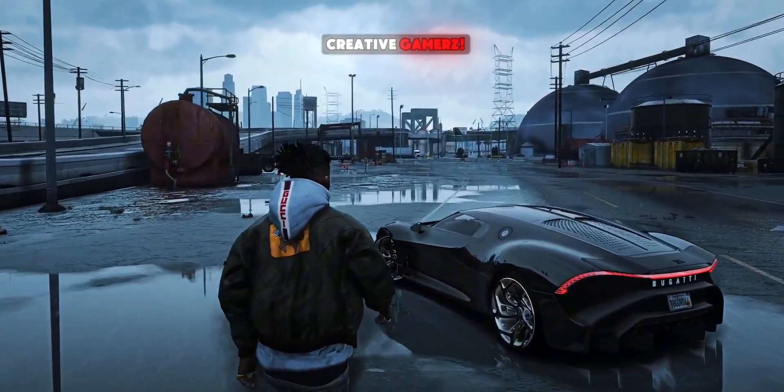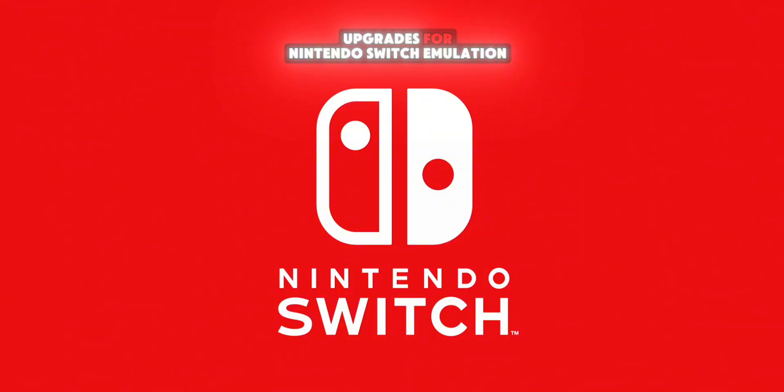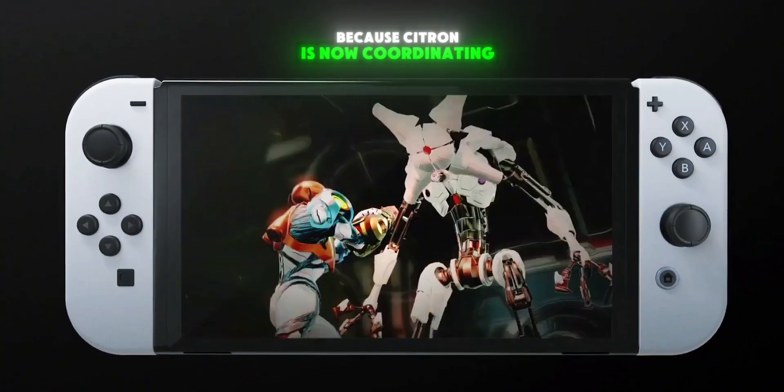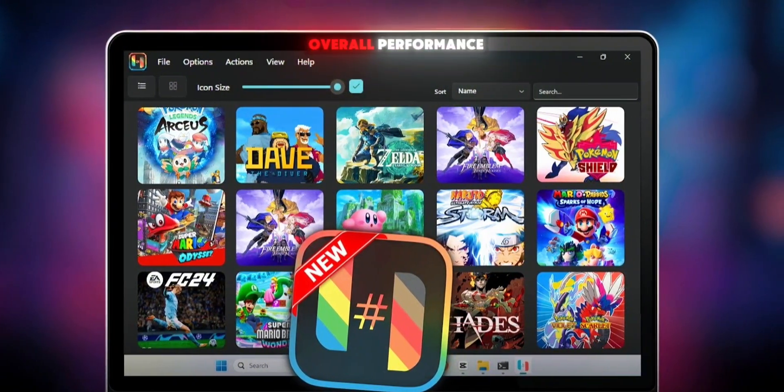Hey gamers, welcome back to Creative Gamers. Today we're checking out the Citron V8 update, which brings some notable upgrades for Nintendo Switch emulation on Android. This release is particularly interesting because Citron is now coordinating with Reubing, which is a Ryujinx fork, to improve game compatibility and overall performance.